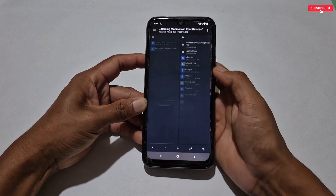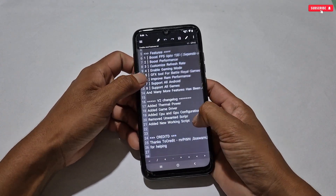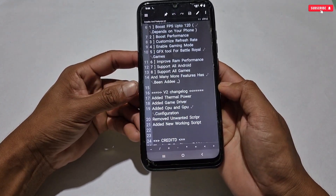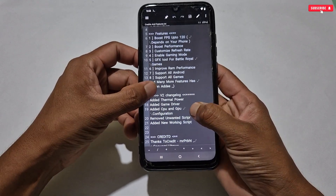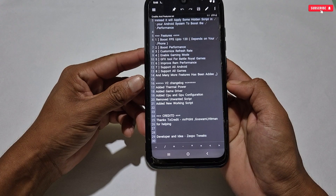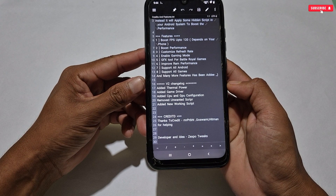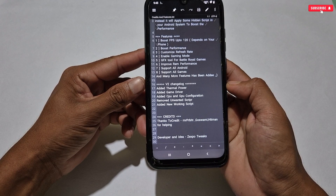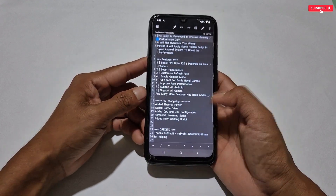Let's open the credits and features file. You can see what features have been added in this version. It has added thermal power, game driver, CPU and GPU configuration, removed some scripts, added a new script file, and more. These are the key features of this updated version. There are also lots of changes in the script file like stability, error fixing, bug fixing, and now this script is fully stable for all Android phones.